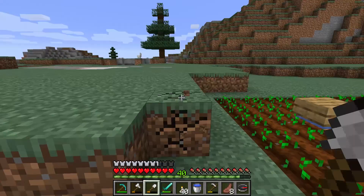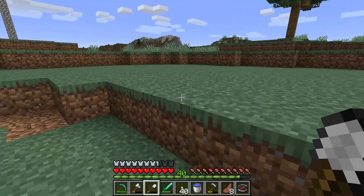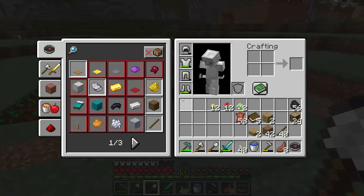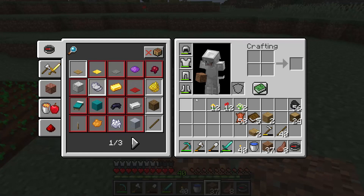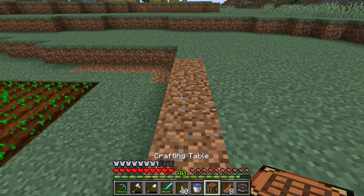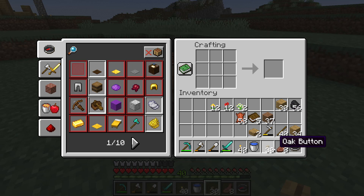Now what you need is maybe some defense, because you don't want a creeper to be in the farm or something. A creeper exploding in the farm would be very sad. So to defend the farm I recommend building some defense. I'm gonna show you — you can use a fence here.